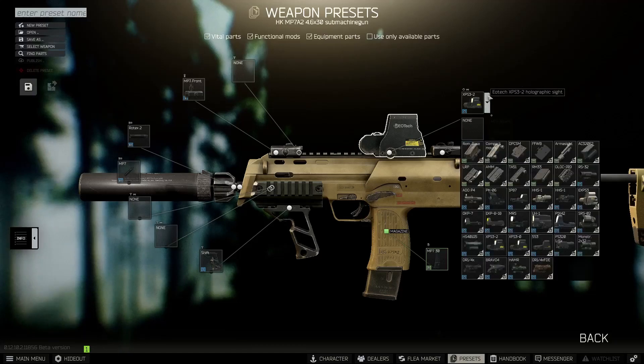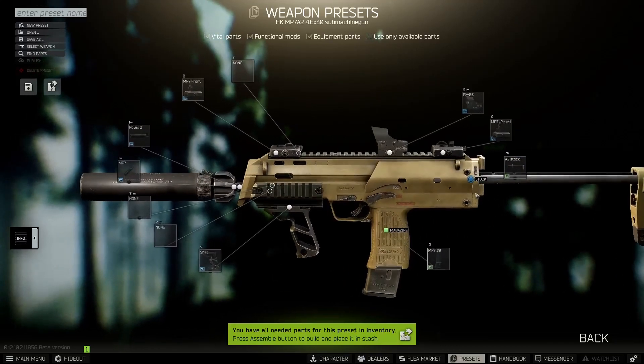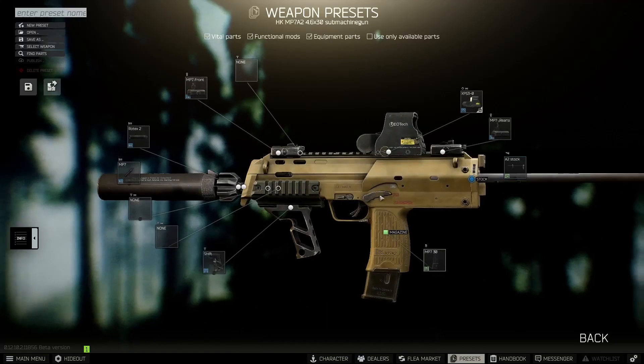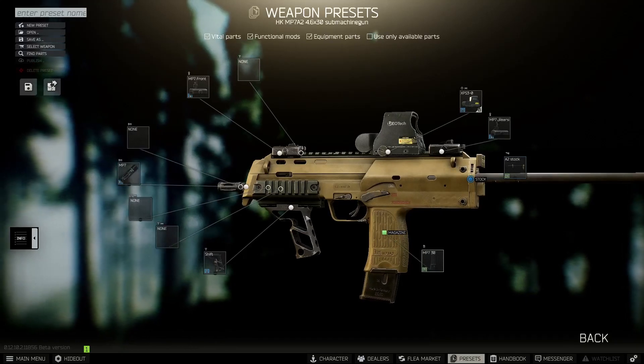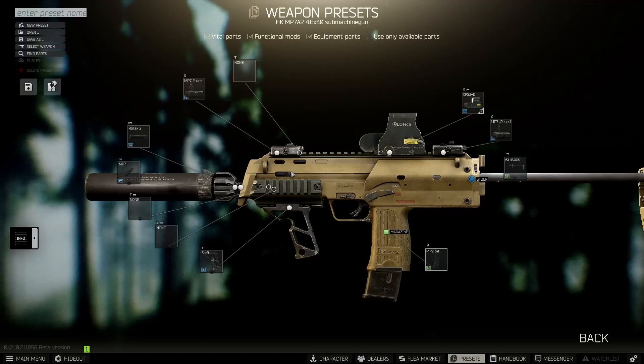For the sight, I generally only use two options: either the Holosun or the PKO-6. It really depends on what I'm doing that day, but I like the PKO-6 — either of the Holosuns are good as well. Up here we have the suppressor slot: it comes with a flash hider, and you can swap that for a suppressor. I do opt for one, but they're about 60k, so if you're just starting out you may not be able to afford it — these have super low recoil without it anyway.